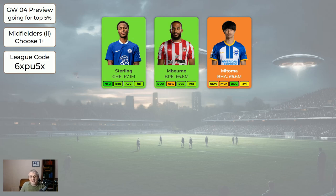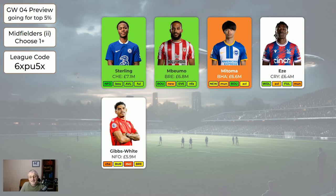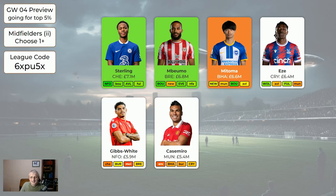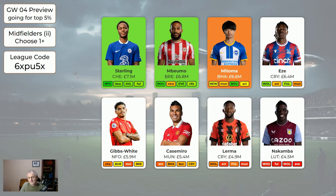Mitoma is orange because if you want to sell one of your midfielders for the likes of Sterling, Maddison, or Foden, Mitoma may be the one. I have considered selling Salah and Mitoma and getting Sterling and Maddison instead — that would be a completely valid thing to do. Asa Palace is still worth holding on to — home to Wolves, then home to Fulham in two weeks. Gibbs-White did well at the weekend. Casemiro got a goal at the weekend. Lerma and Nakamba are really for the bench.